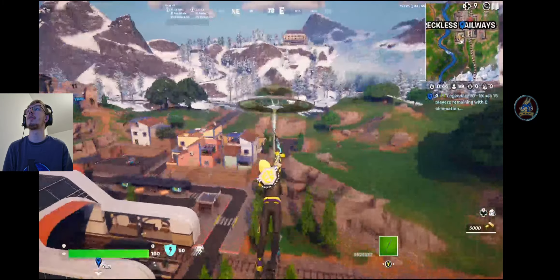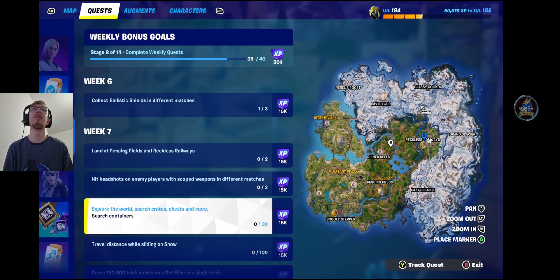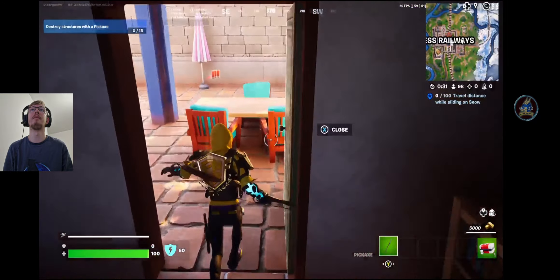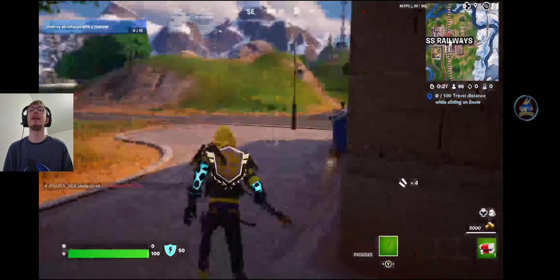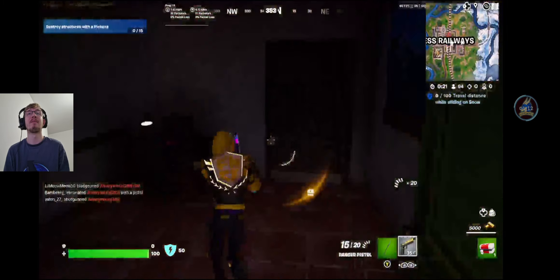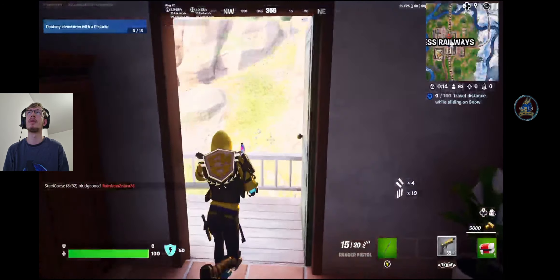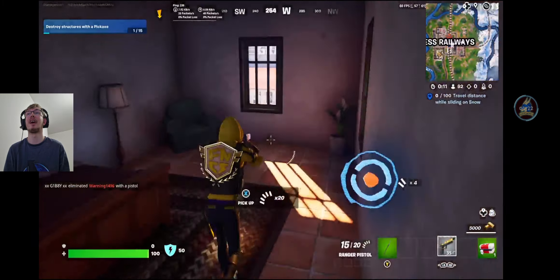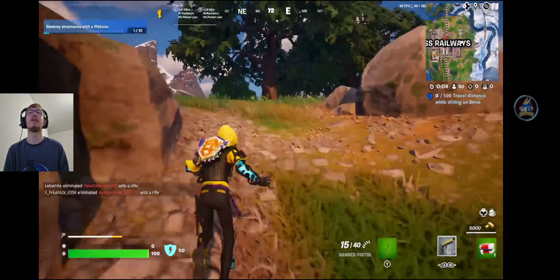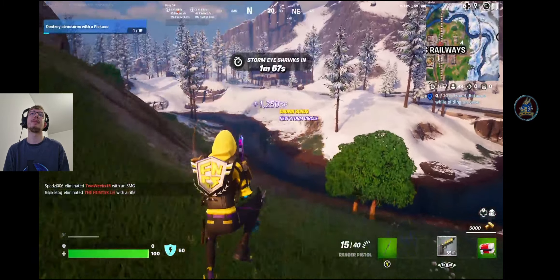In the interest of our first quest of the week — landing at Fencing Fields or Reckless Railways — we've landed here at Reckless Railways on the east side. We're going to get some loot and then make a run for it. My intention is to go into the snowy area and get that sliding quest done, just to show you guys how easy it is. You could do 100 metres in a single slide or in two or three slides — it doesn't have to be one slide. It shouldn't be too hard a quest to do.